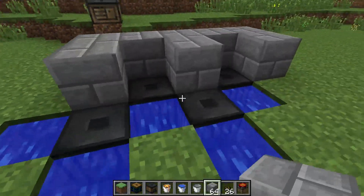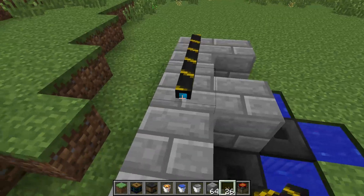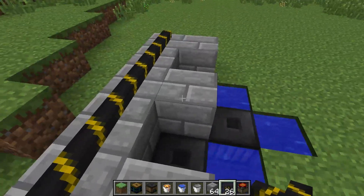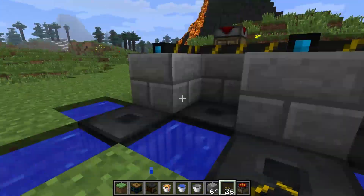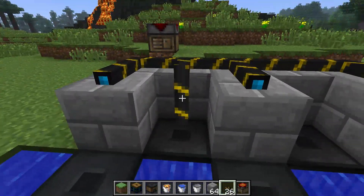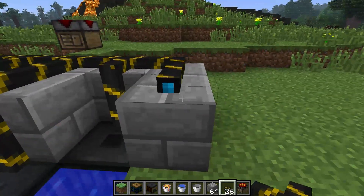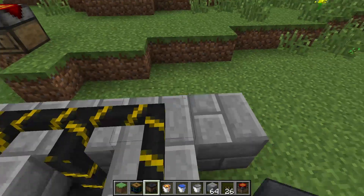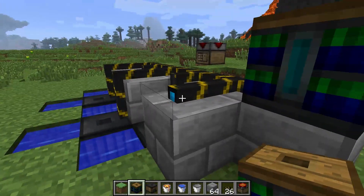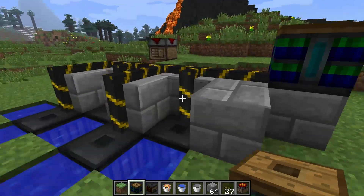Then you place your bluetricity wire across and on each of the thermopiles, and place another here, here, here, and here. Then you just place your battery box wherever you want it, and you're getting energy.